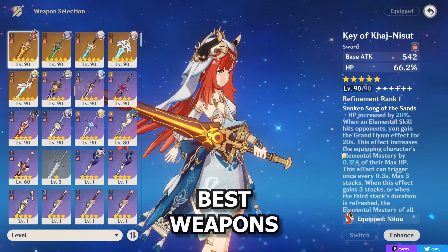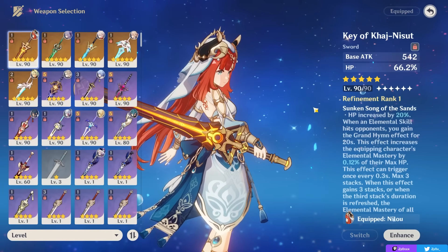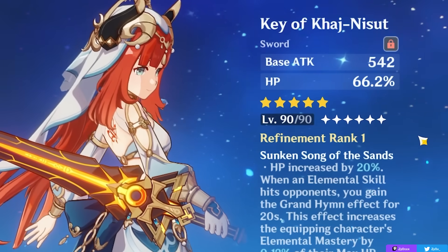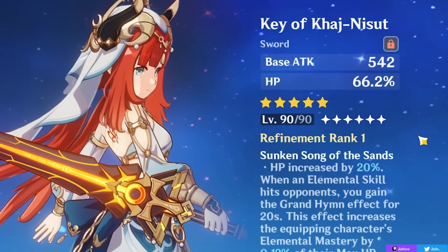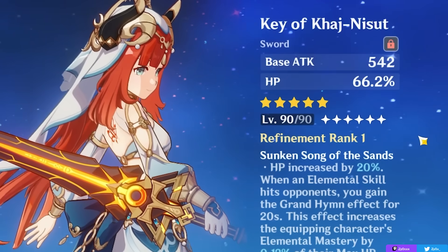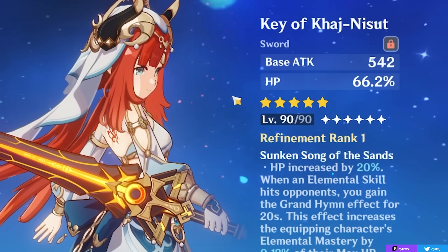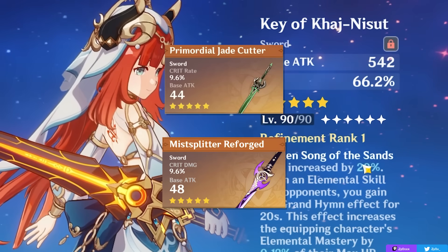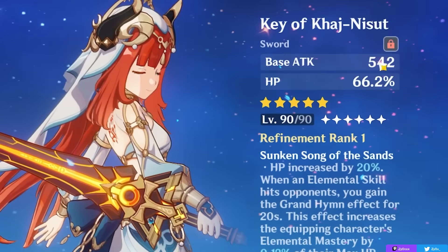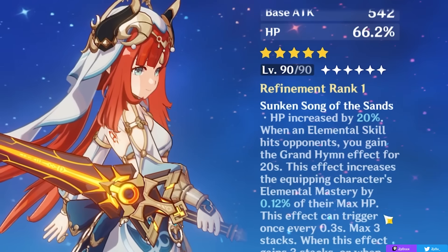Now let's talk about what weapons you want to run on Nilou. Since she scales on HP and wants to help your team as much as possible, supportive weapons are your go-to, as well as her signature weapon if you choose to pull for it. Her signature weapon is going to be her best pretty much by far. With that said, the weapon banner can be scary to pull for, as this sword isn't usable on too many other sword characters because it gives a ton of HP — so other swords like Jade Cutter or Mistsplitter can be better for your account and more worth your primogems — but for Nilou specifically, the key of giving HP% on its stat plus an additional 20% from its effect is very good.